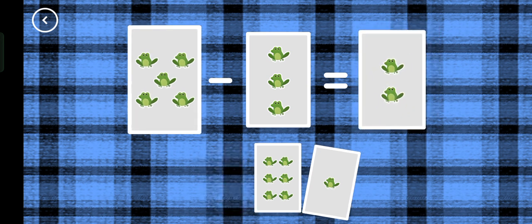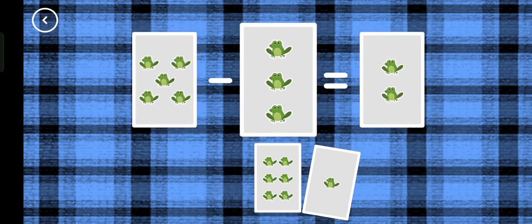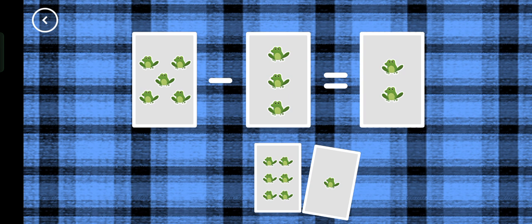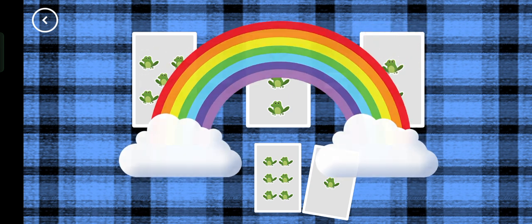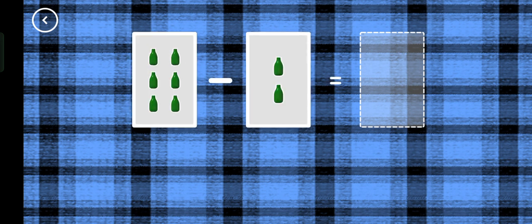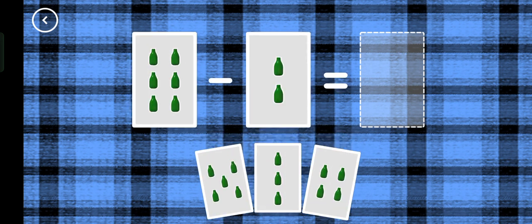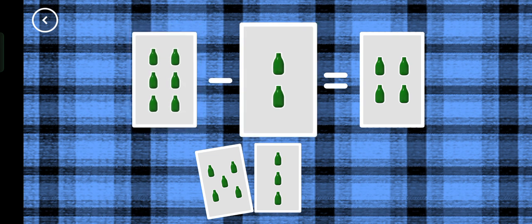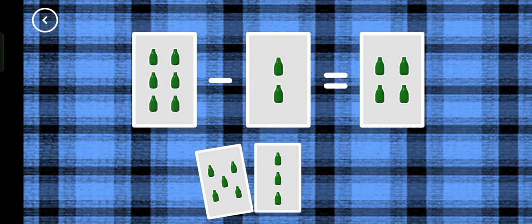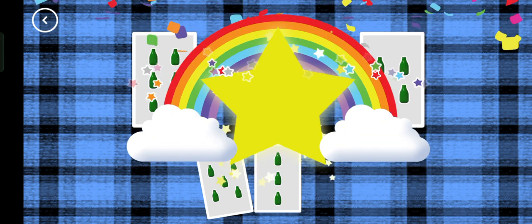Two, five minus three equals two. Yes. Four, six minus two equals four. Super.